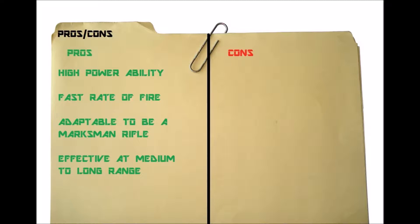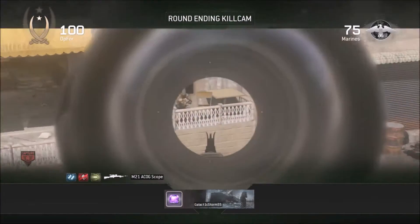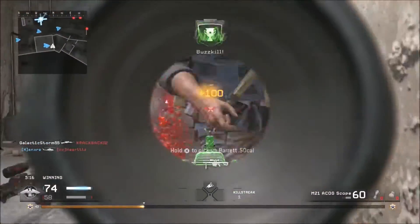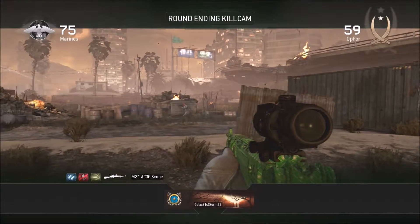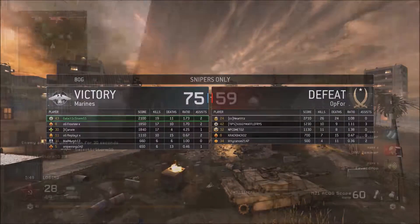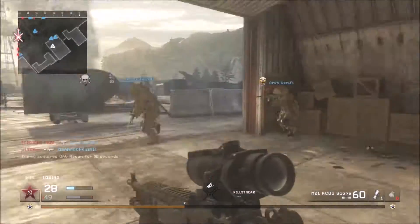The M21 is an efficient sniper rifle. It might not have the damage compared to the other sniper rifles, but it has damage comparable to the battle rifles — even the M60, the G3, and the M14. Unlike those three weapons, you can get two shots to kill and one with a headshot. This weapon has a telescopic sniper scope and can be effective at semi-long to long range. It can be adapted as a marksman rifle like the G3 and the M14, so it is pretty versatile.